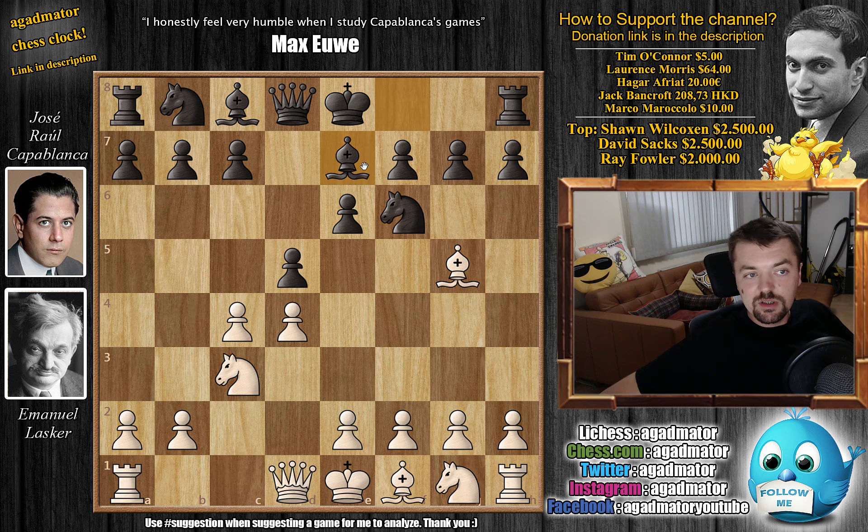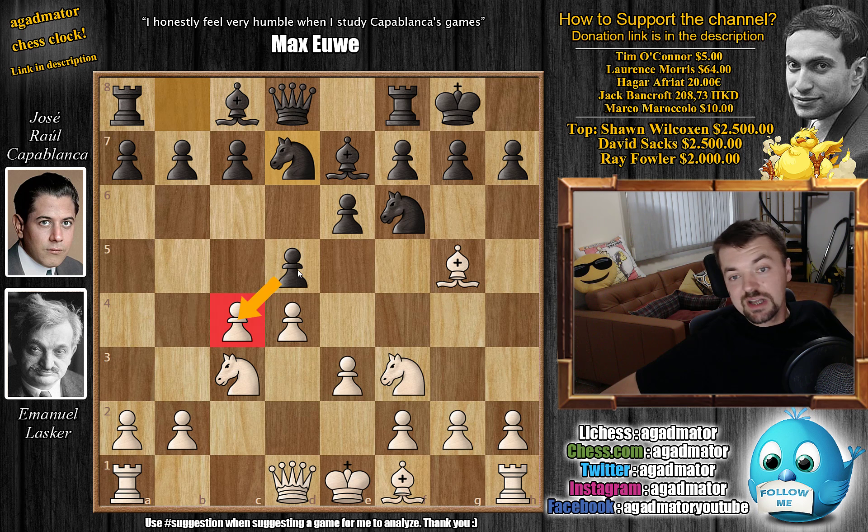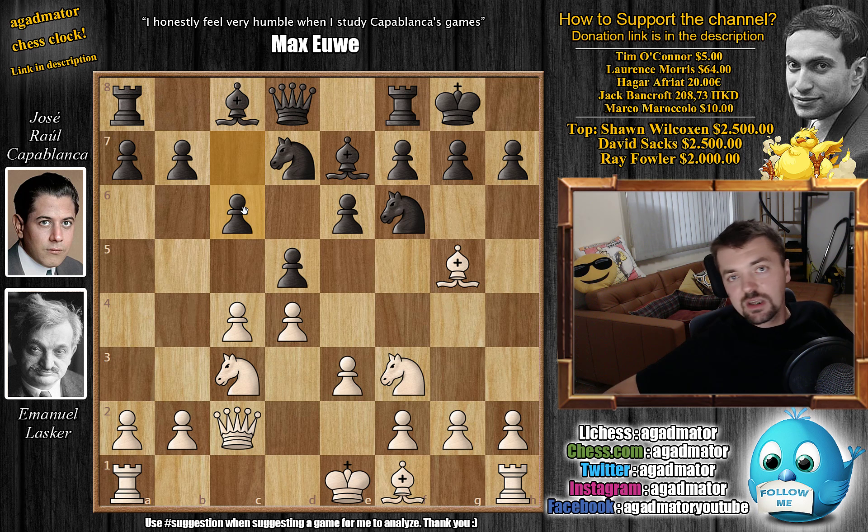Bishop to e7, Capablanca continues with e3 — now it's okay to play e3. We have castles by black, Knight to f3, and now Knight b to d7. Capablanca is now ready to capture on c4 as soon as Lasker develops the bishop. Queen to c2, still waiting to see how Capablanca will treat the position. Capablanca says c5 is the most played move here, but he goes for c6 — it's a different line, but even today c5 and c6 is a matter of choice.